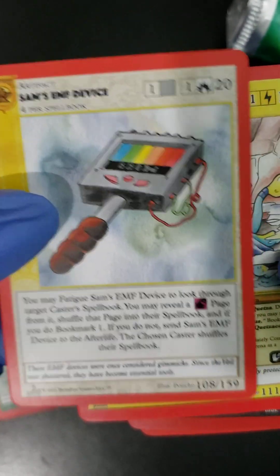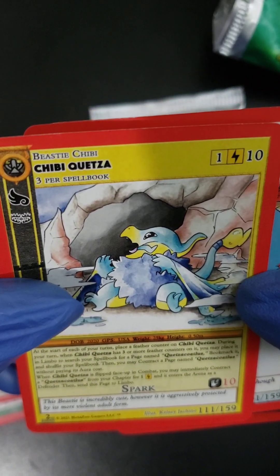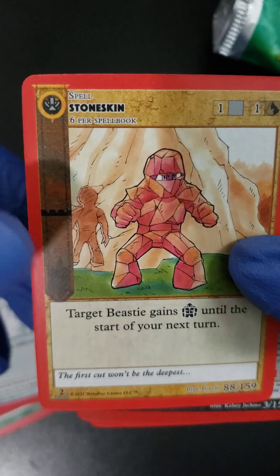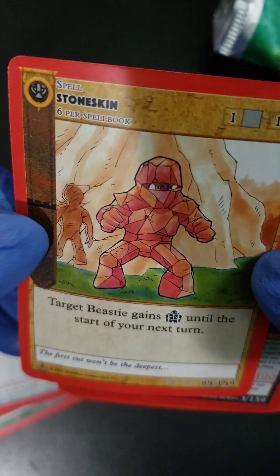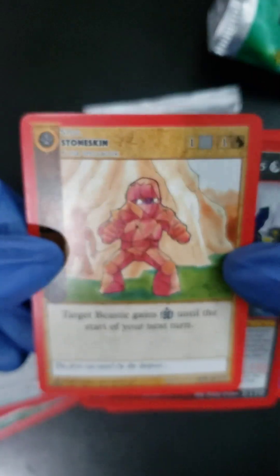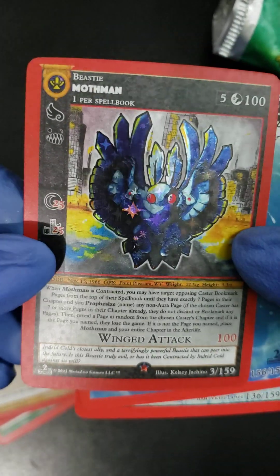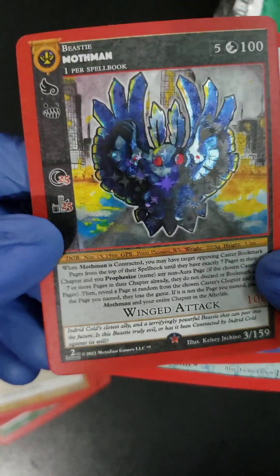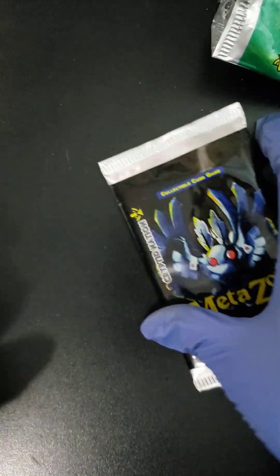We got Sam's EMP Device, a Chibi Guzza — Chibi — an Ice Spell, Stone Skin. Let's read this one: target beastie gains something until the start of your next turn — 35, I'm not sure. Oh, we got a Mothman, folks — yeah, that's our foil card. I don't see any numbering or rarity. We got a Frost Aura and an Ocean card. That's pack number two.